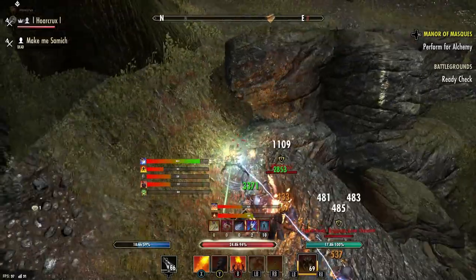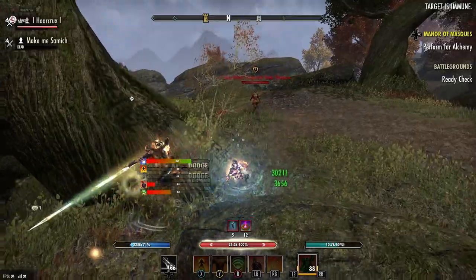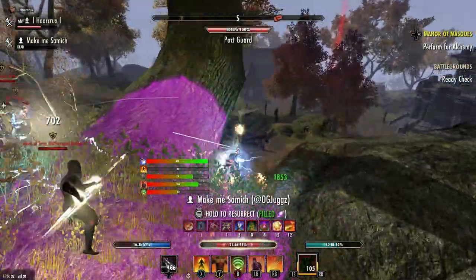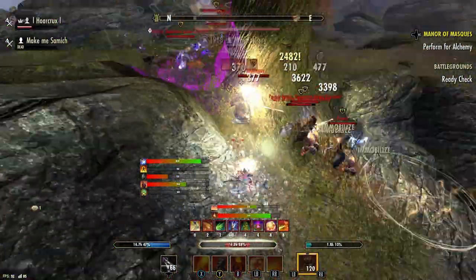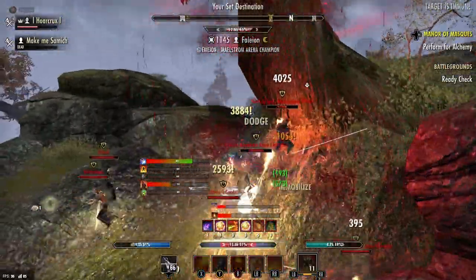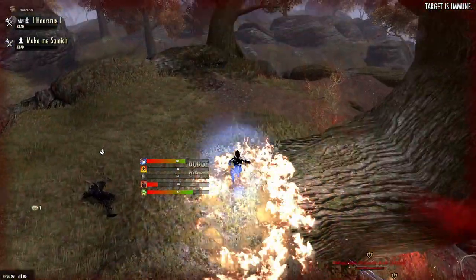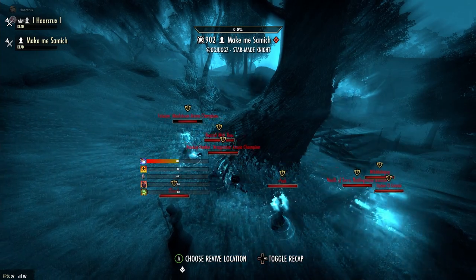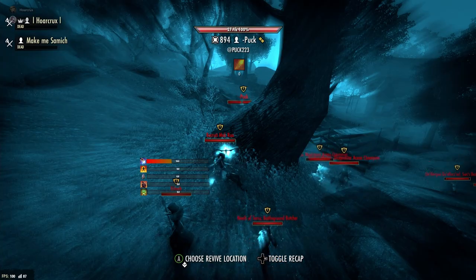Bada bing bada boom — he does like no damage. Heals are on point. DC pulls me back in, brick feet, roll dodge, eat the meteor. Iron Blood procs — thank god. Earth Gore coming in clutch. Unfortunately, this is all your boy Horcrux can handle: one Emperor, eight zerglings. It's tough, guys.